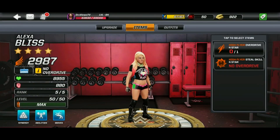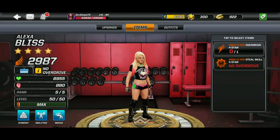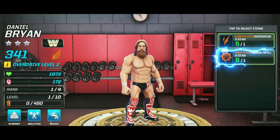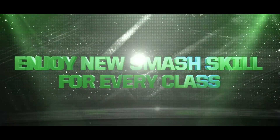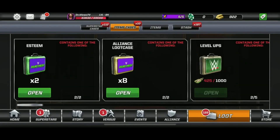Let's look at one that doesn't have an overdrive, like Alexa Bliss. I also have a clip of what happens when you actually add one of these skills to your superstar and how to do it. And there it is right there — you can see the high-fly three-star Daniel Bryan getting the smash skill and performing it on Randy Orton.